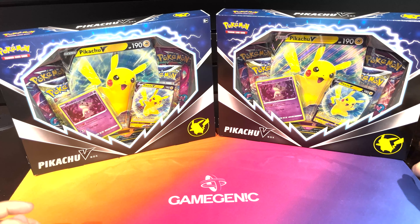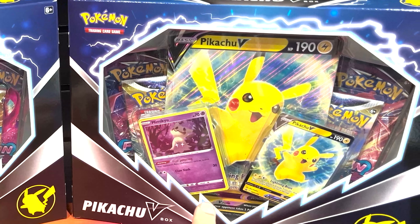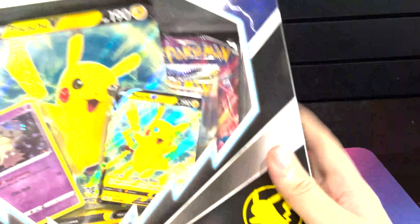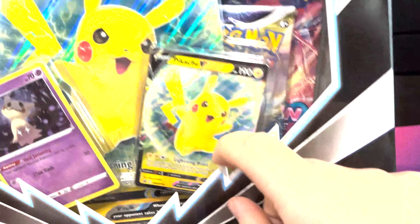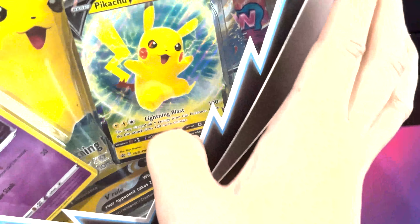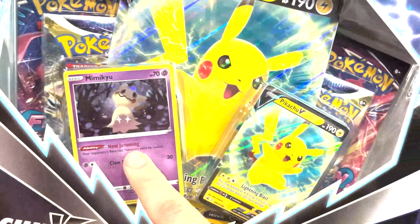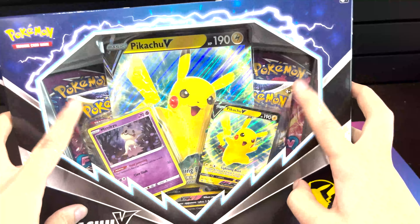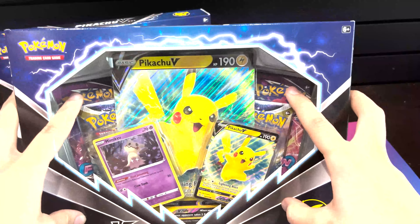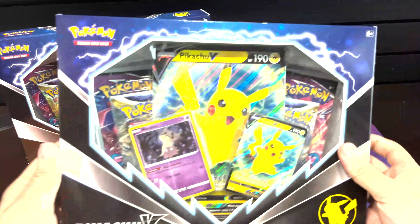Hey guys, it's Tom here at Prodigy Games and we've got two of the new Pikachu V boxes here. We're gonna open these up. So you get the Pikachu V - it's a different art and I think it's a different card too. You get the big version and they give you a Mimikyu with your Pikachu. There's also two Brilliant Stars packs and two Fusion Strike packs. We're gonna open up two of these, so let's get going.